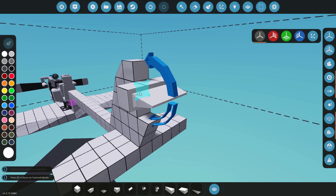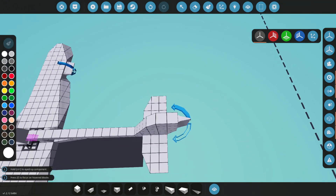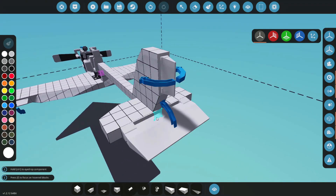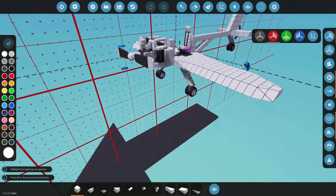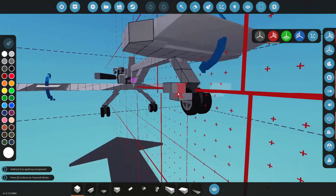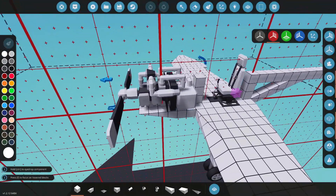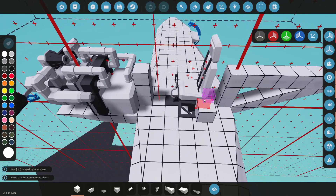For the rudder we only need one, and that is simply going to be vertical. Now to show off some control surface blocks — I'm going to be using a small one. I've just added a couple of landing gear; these are just fixed wheels on the bottom, and that's going to allow us to obviously take off.